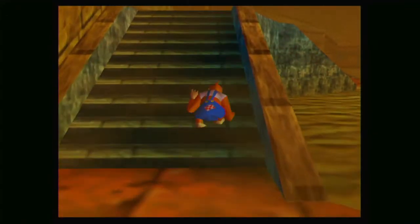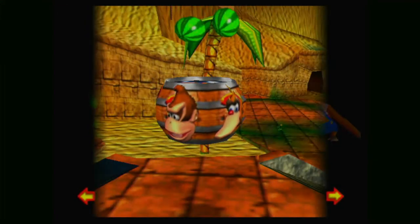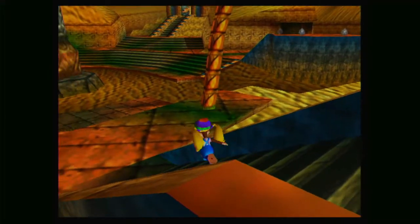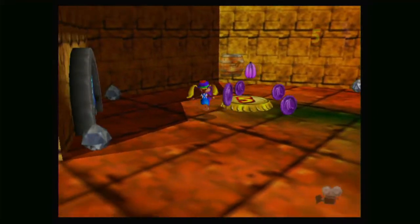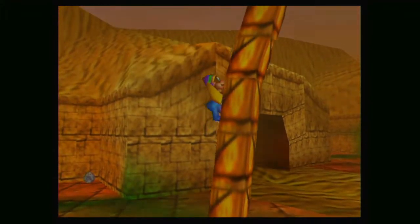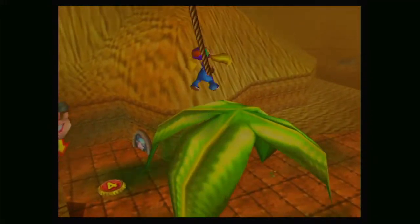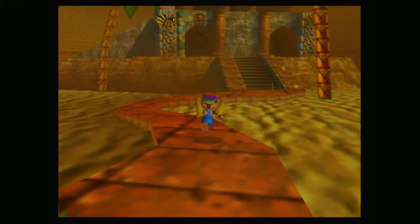We have only ten more bananas left for Lanky to get in this level. Let's go Tiny. Also there's still question marks underneath the Kongs on that — is that supposed to be like that or have I just never noticed that? Let's grab all five of those — that's fifty, pretty good, that's halfway. We could also go to the boss fight now because we have over a hundred and sixty bananas. It makes it a lot easier to get to any boss basically when you have multiple Kongs collecting bananas.